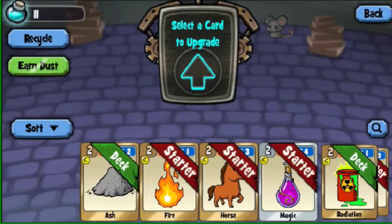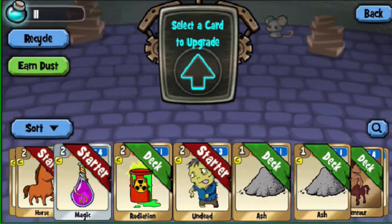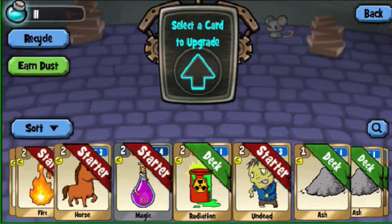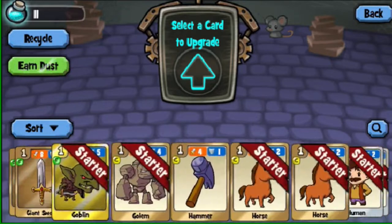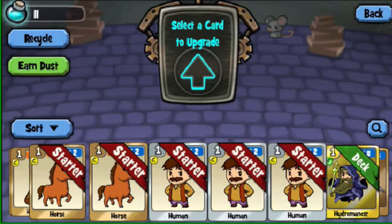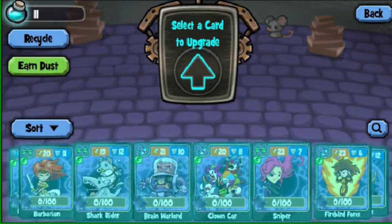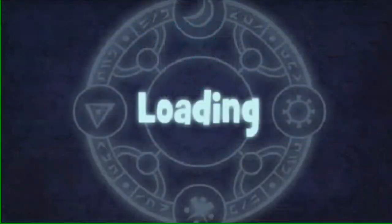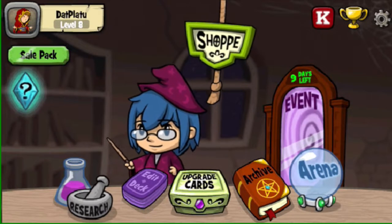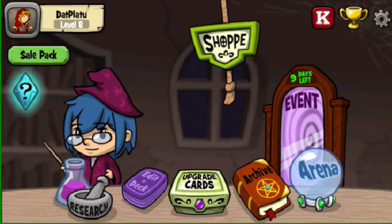Going right along to upgrade cards: magic starts off upgraded to level 2, but that's one of the ones you want to start upgrading. You also want to upgrade ash to level 2, metal to level 2, and human to level 2. And if you get lucky with your bronze combo card pulls, you also want to upgrade a rainbow to level 2. The reason is that these five cards, researched with each other, make some of the strongest early game gold combos.